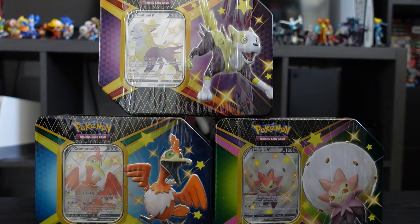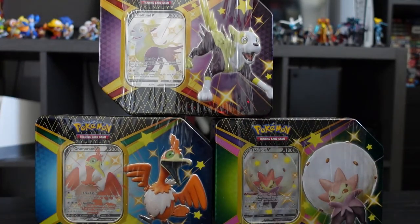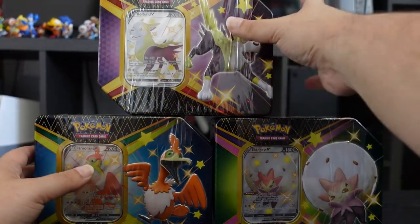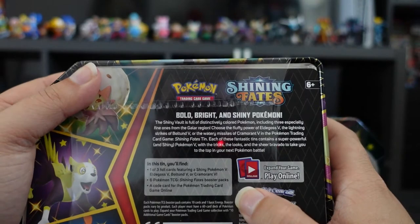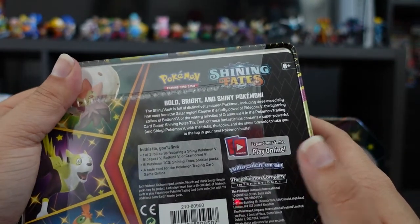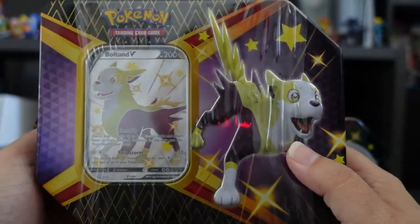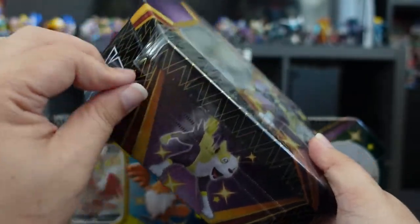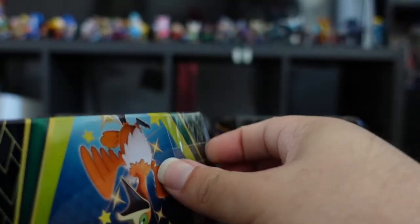Hey guys, welcome to APG! My name is Alex, and today we're going to be opening the three tin boxes from Shining Fates — the Boltund V, Cramorant V, and Eldegoss V tin boxes. Each tin box comes with one foil card, six TCG booster packs, and a code. Let's begin with Boltund because I already have it right here.